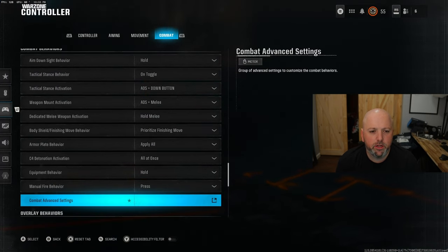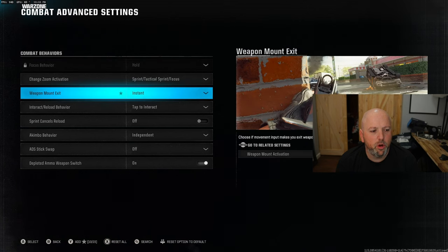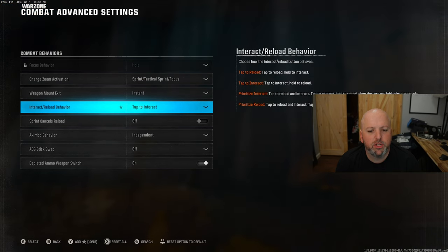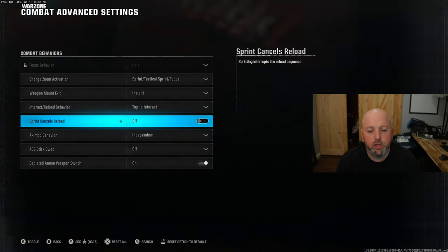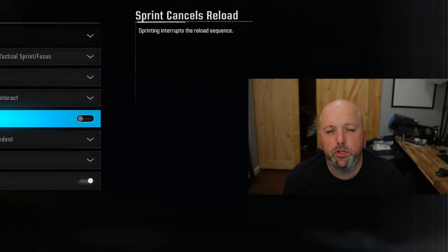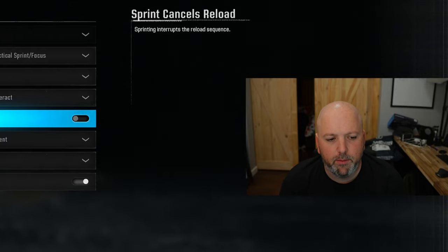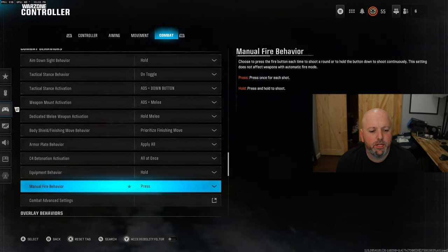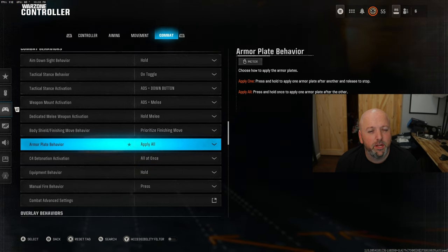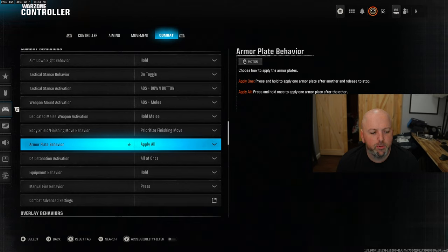Go to controller, then combat, then combat advanced settings. Weapon mount exit should be set to instant. Interact reload behavior should be tap to interact. Sprint cancels reload — make sure that is off, because you want to be able to reload and run at the same time. Then back in combat, under armor plate behavior, make sure it is set to apply all. For some reason this was changed to apply one, so make sure it is set to apply all.